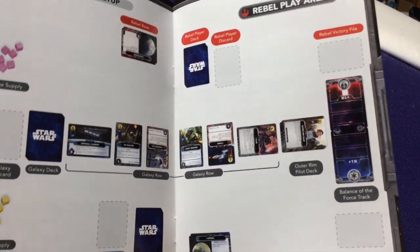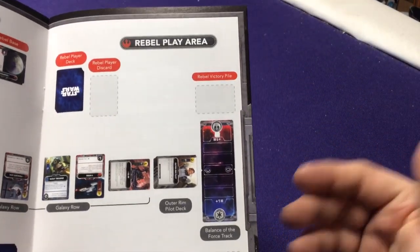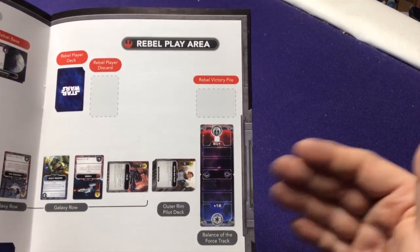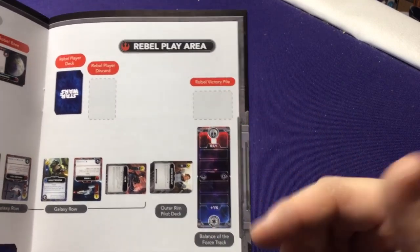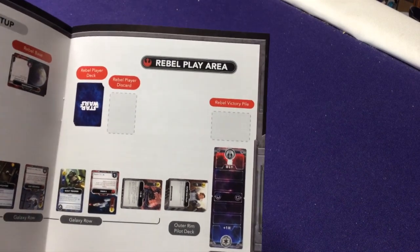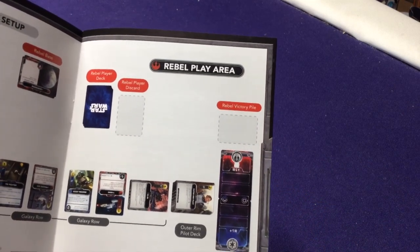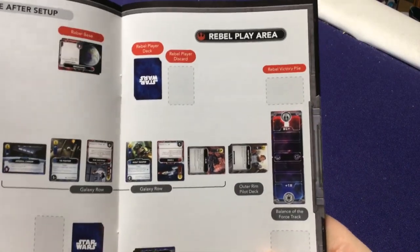Another unique feature is the Force Meter on the side. Various cards will tell you to gain force or lose force, and you move the meter closer to your side. As long as it's on your side, you get additional abilities on certain cards. If it's all the way on your side, you gain extra resources — you can buy more stuff every turn. That's a pretty cool extra mechanic.